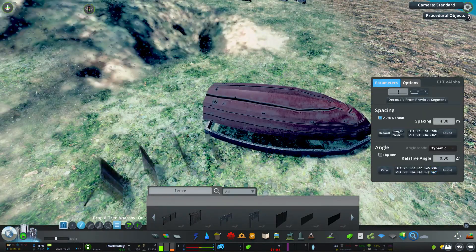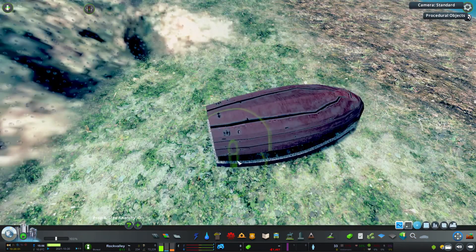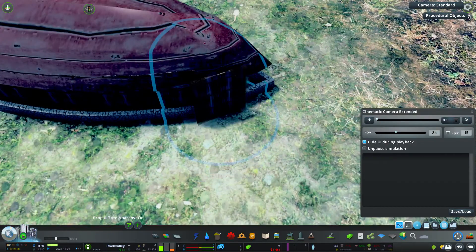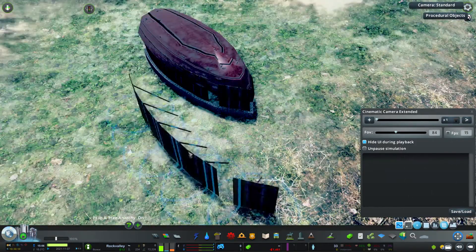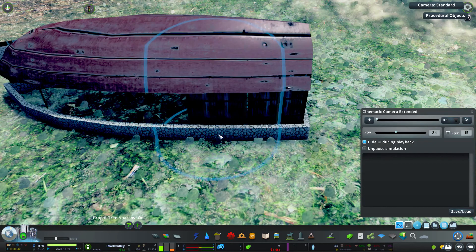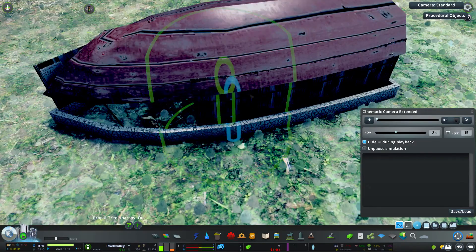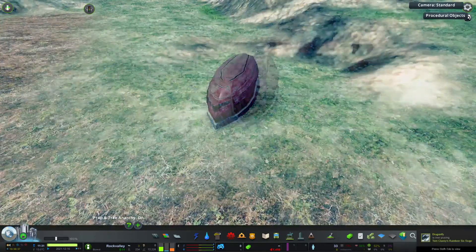You would have seen before that I used a boat asset to create the roof of this boathouse. What allowed me to do that was the Procedural Objects mod, which means I can flip assets as opposed to just rotating them. I also noticed the bottom faces weren't textured, so I was able to stitch that up by editing the vertices of the object in real time.